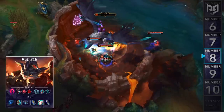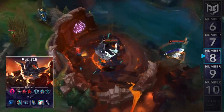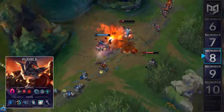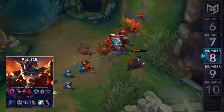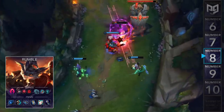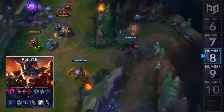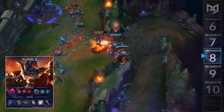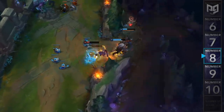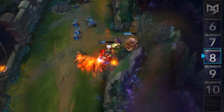For runes, you'll go Dark Harvest, Cheap Shot, Zombie Ward, and Ravenous Hunter, followed by Inspiration Second for Magical Footwear and Cosmic Insight. However, we've noticed that pros in Korea also like going Sorcery Second for Nimbus Cloak and Water Walking, so it's all down to personal preference. For items, you'll go Runic Echoes, Sorc Boots, Morellonomicon, Zhonya's, Liandry's, and Void Staff. I've actually tried this one out myself, and I'm addicted to this new jungle playstyle.